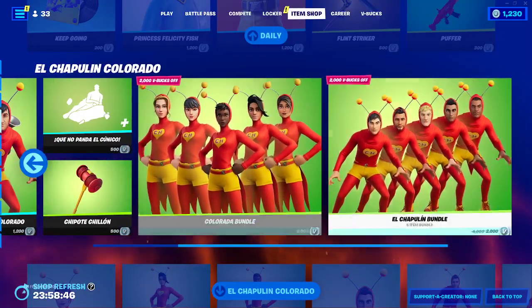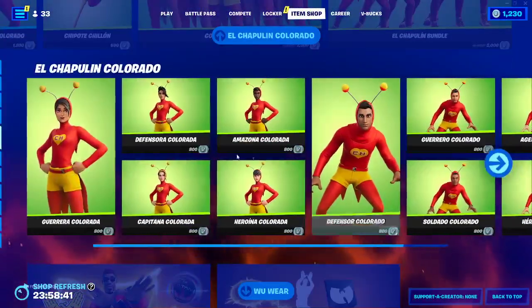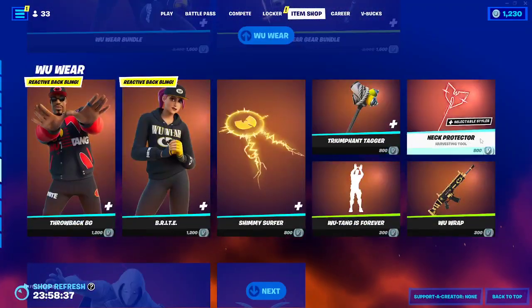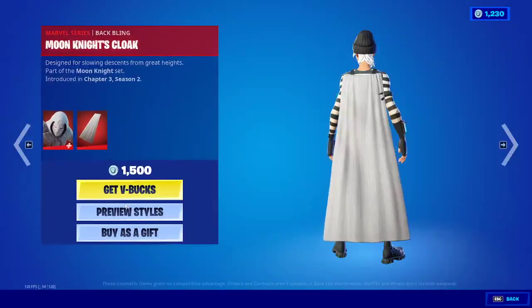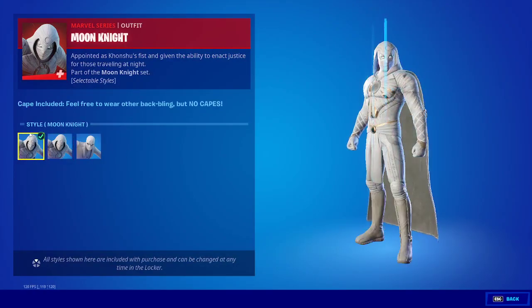And of course we have all the skins with a pickaxe — all the skins themselves. Pretty cool skins if you ask me. Here are all the wear items. Now we have Moon Knight — ooh, Moon Knight has a mixture of salad cape. I've never noticed that. Bigger mummy cape.